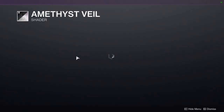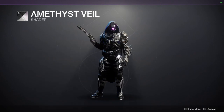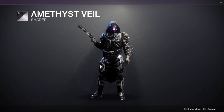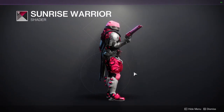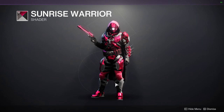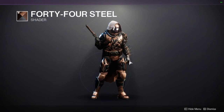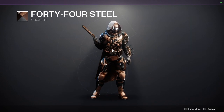For the shaders at the bottom, we have Amethyst Veil — another good black shader. I know people are going to say they see a lot of colors, but it depends on which armor pieces you're using. I'm using a lot of pieces that take off colors which is why you see blue and silver. It's also a really good purple glow. Sunrise Warrior is a pink shader — I actually like pink, so I don't find it aesthetically displeasing, but I would never wear it because it's too bright. And 44 Steel is a good copper-brown color. It's cool and I like how it looks with the chest piece.